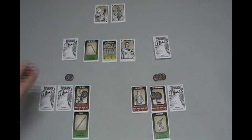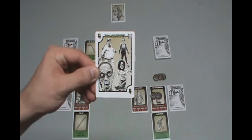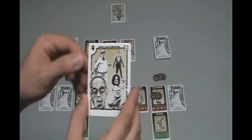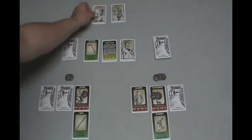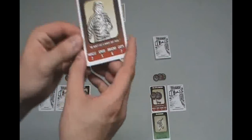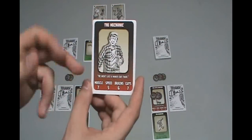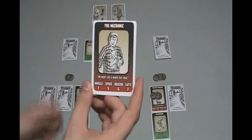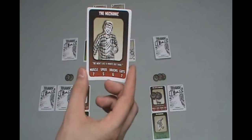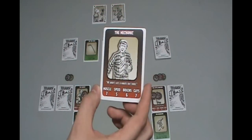There are zombie cards — this represents four lone zombies. This is the zombie's power and also its health. There are other cards. This is a survivor card — this is the mechanic. There are 12 survivors in all. They all have different stats: muscle, speed, brains, and guts. Muscle is sort of a physical power. Speed is dexterity. Brains is probably cunning. And guts is survivability, pretty much.